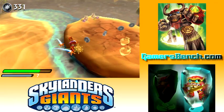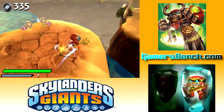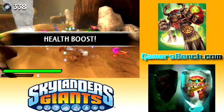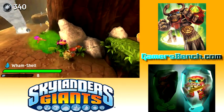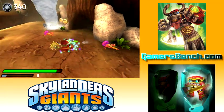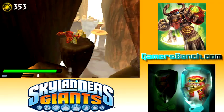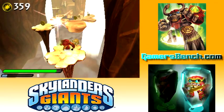That seems like a prime spot for something hidden. The only thing is Wham Shell's not a very good jumper. Look at this guy — he's like the fake Erruptor but a cactus version. It's like poison gas or something that he shoots out of his hands.